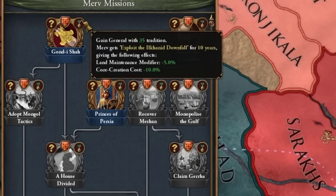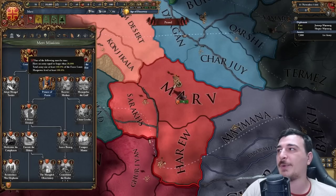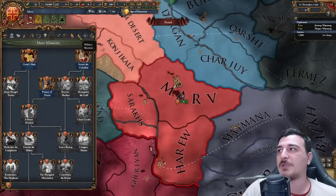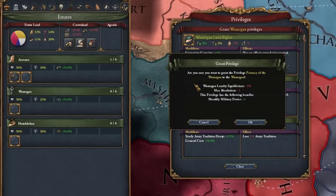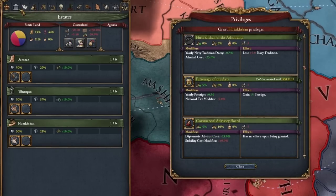First we need to complete Gondisha, which gives a general with 35 tradition. To do this we need one of the following: 100 force limit, 100 manpower, or an army equal to 20,000. That means we just need to go up to 3,000 more units — not too difficult. Let's do our estates first.